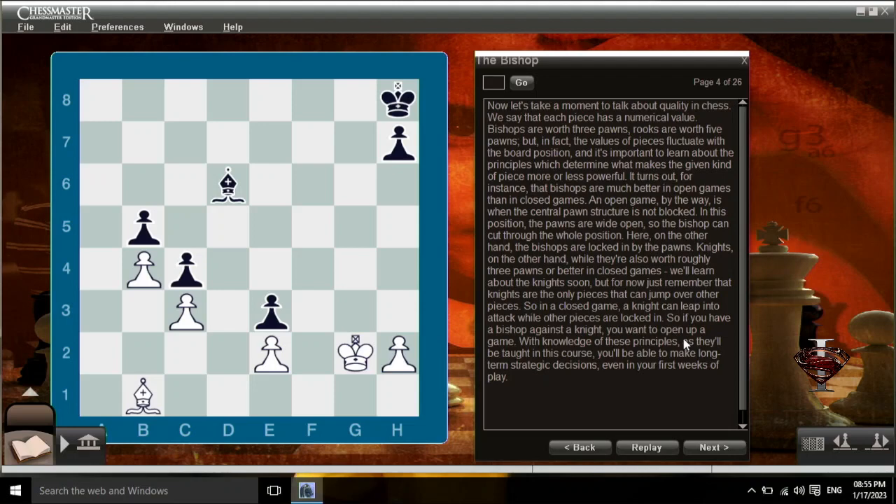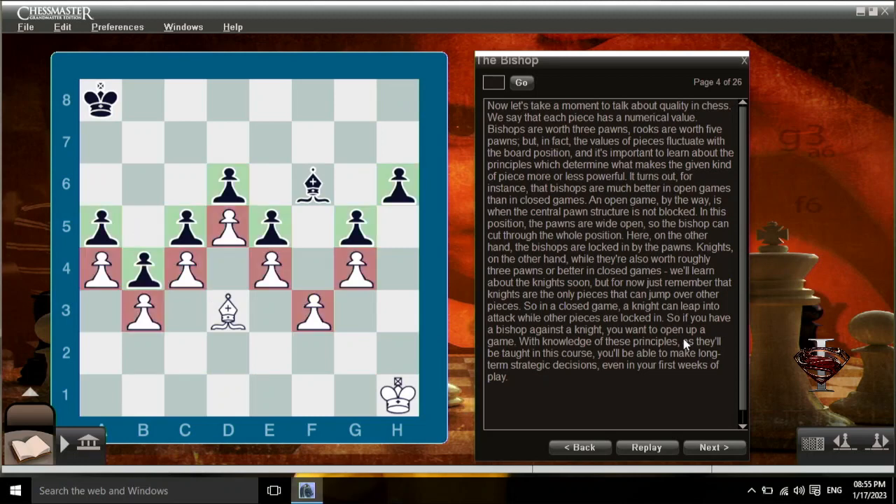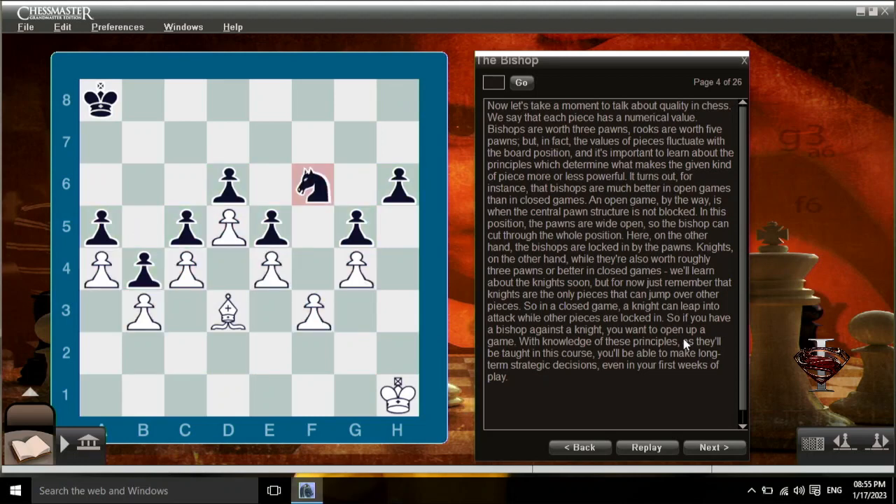Now let's take a moment to talk about quality in chess. We say that each piece has a numerical value — bishops are worth three pawns, rooks are worth five pawns. But in fact, the values of pieces fluctuate with the board position. Bishops are much better in open games than in closed games. An open game is when the central pawn structure is not blocked. Knights, on the other hand, while also worth roughly three pawns, are better in closed games. Knights are the only piece that can jump over other pieces, so in a closed game a knight can leap into attack while other pieces are locked in. So if you have a bishop against a knight, you want to open up the game. With knowledge of these principles, you'll be able to make long-term strategic decisions even in your first weeks of play.